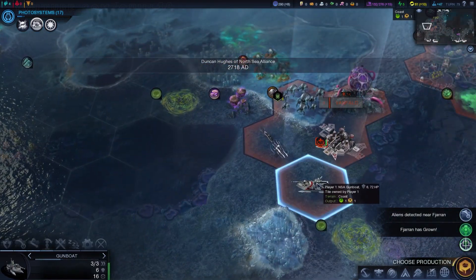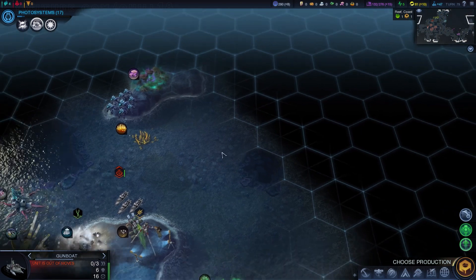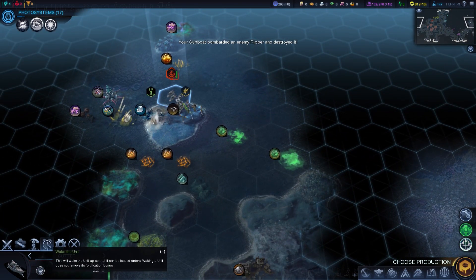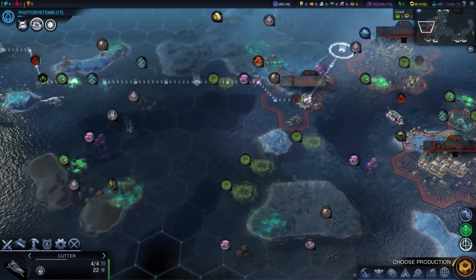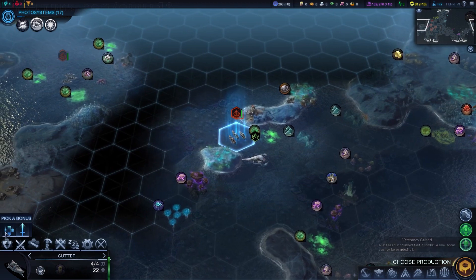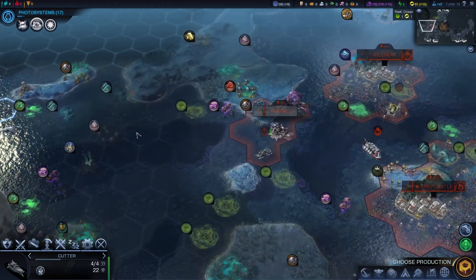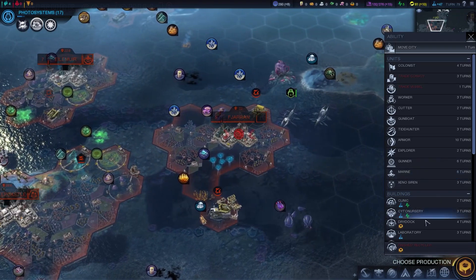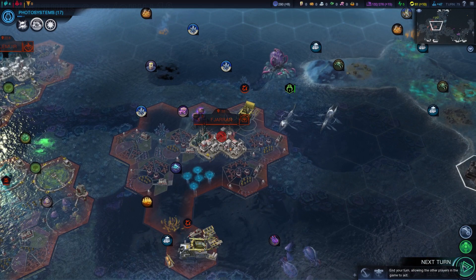Aliens detected. Fajaran has grown — I think it must have gotten an extra population rather than an extra border. That city is almost done turning into an actual city from an outpost. It'll be interesting to see exactly what happens to my health once both those cities pop. I suspect we'll spend a little bit of time in the negatives, but we're very rapidly closing in — looks like maybe about 10 turns away to our next virtue, at which point we should have our health problems totally in control.